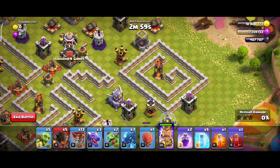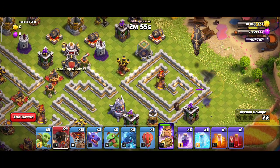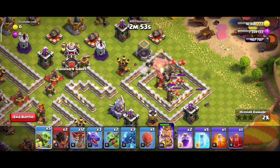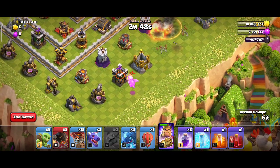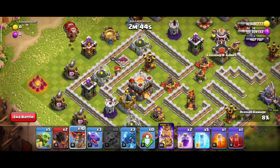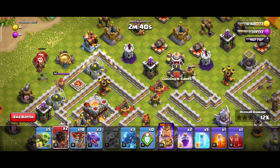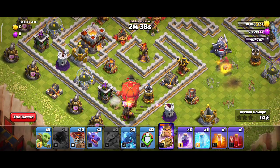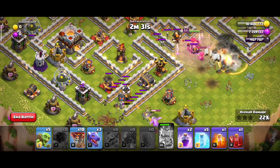I will be taking down the scattershot artillery with one balloon, plus 3 rocket balloons, one baby dragon over here, one baby dragon over here, two clamor over here, two balloons over here, two rocket balloons, and three electric dragons over here.